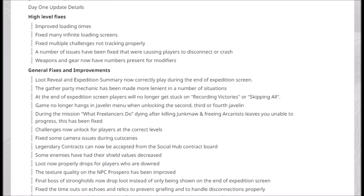General fixes, and there are a lot of them. Loot reveal and expedition summary now correctly play during the end of the expedition screen. The gather party mechanic has been made more lenient in a number of situations. At the end of expedition screens, players will no longer get stuck on recording victories or skipping all. Game no longer hangs in the Javelin menu when unlocking the second, third, or fourth Javelin. During the mission 'What Freelancers Do,' dying after killing Junk More and freeing Arcanists leaving you unable to progress has been fixed. Challenges now unlock for players at the correct levels. Fixed some camera issues during cutscenes.